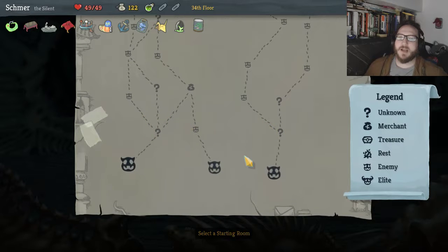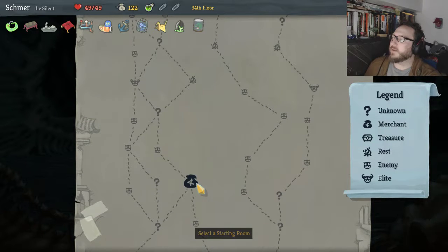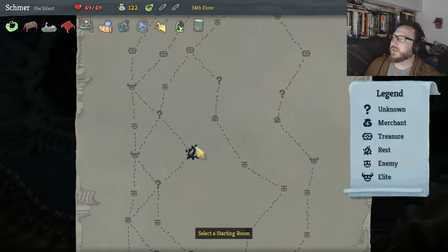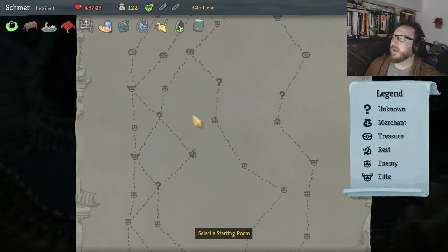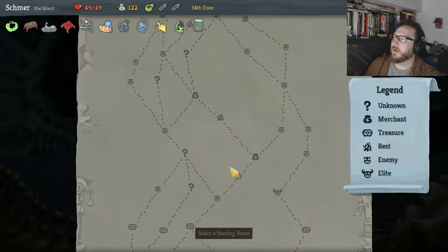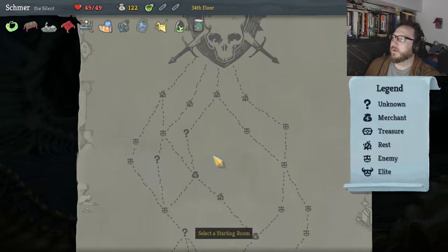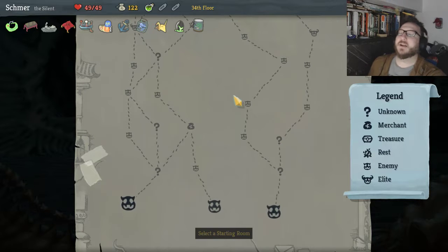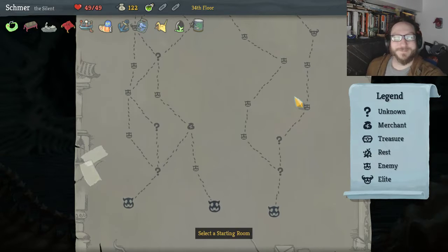Well, we made it past Act 2 everybody! We now have 49 max health — we're not in the best place but we're gonna try to salvage it. I've been pretty good with the Silent and my decks have turned out pretty okay. We might go to that shop to try to get rid of a card immediately. We can avoid elites by going this way — we get a campfire, a shop, a campfire, and a couple question marks. I think we're in an okay place, but that's where we're gonna end for now. Thank you so much for joining in — if you enjoyed this video, hit that like button, comment button, follow button. I'll see you next time — I can't wait to play more Slay the Spire with you. Have a great day, bye!